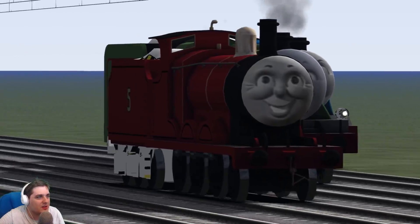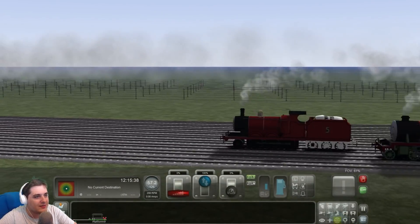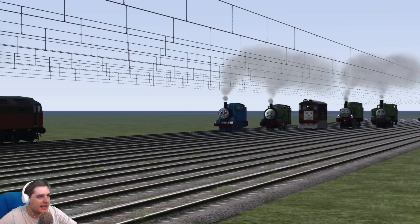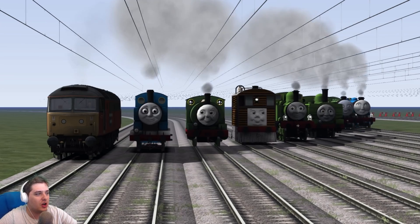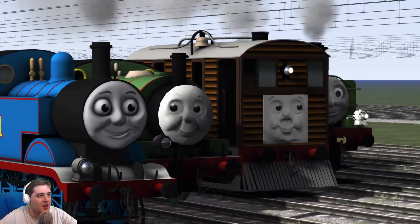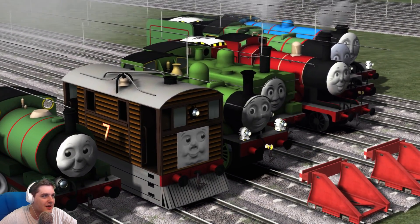Duck is good but it's quite laggy. There's James followed by Henry followed by Gordon — they're falling behind badly. The final order is Thomas, Percy, Toby, Oliver, Duck, James, Henry, and Gordon. James has a lead over Henry and Gordon — look at that missing texture on the tender, that's bad. Gordon is stone dead last. Here come our engines — who's going to be the first to stop? It's going to be a close one.